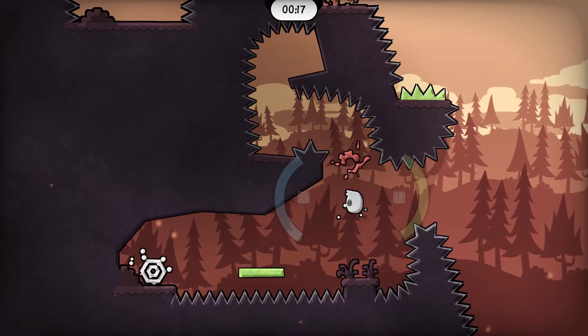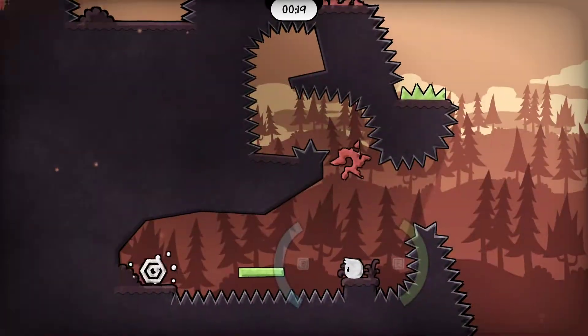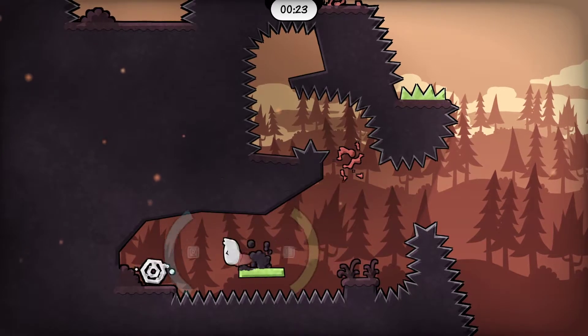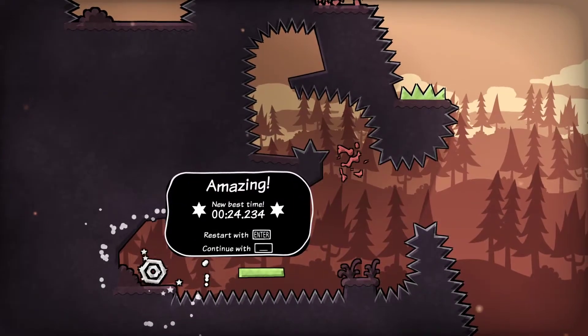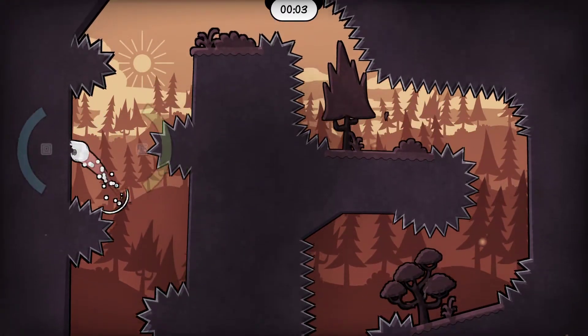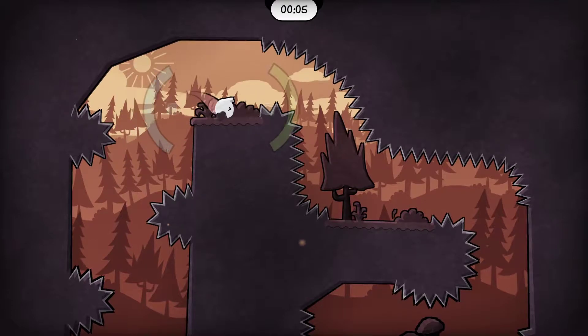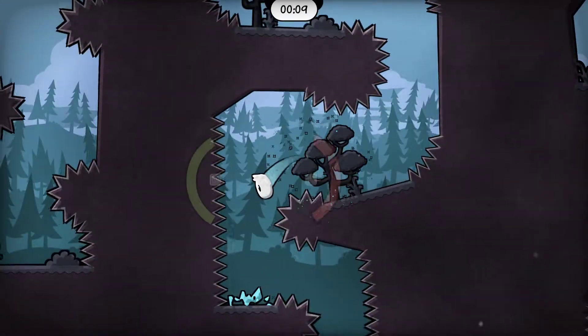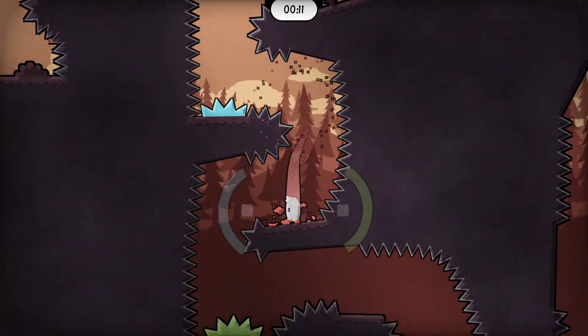I have no idea what this is for — why is there a spike blocking off a thing you can't even get to? Great question. Slide through here. Remember, those spikes are blue for when you're falling through here. Didn't have to remember, but it was honestly good to remember.